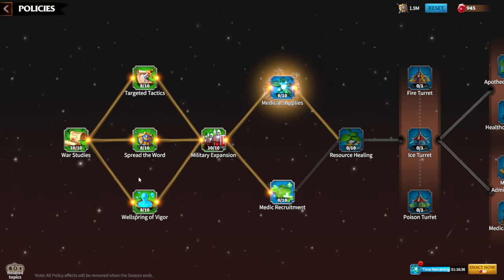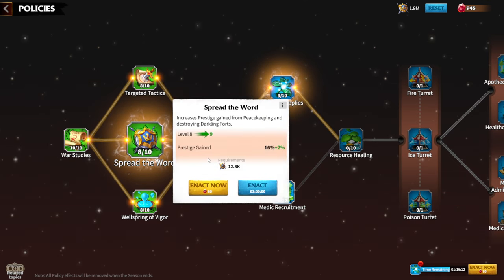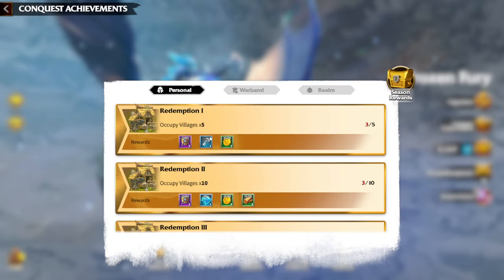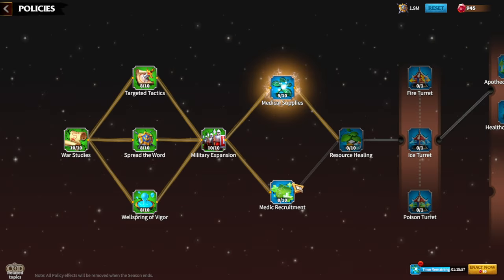Starting the season, it's really important to upgrade War Studies because of the hero experience bonus. Whenever hero levels get reset, getting that 20% experience bonus is critical so you can rush your hero levels and fight as soon as possible. The Spread of the Word prestige gain is also really important, especially with conquest quests requiring 5 million prestige — completing those gives amazing rewards.